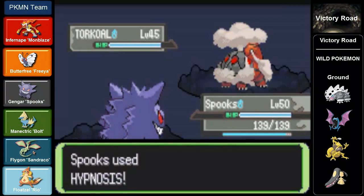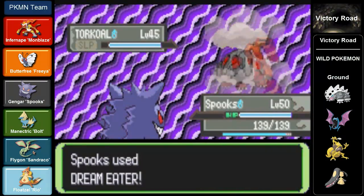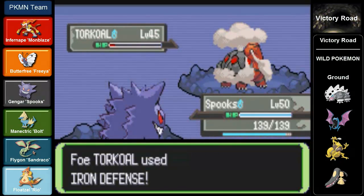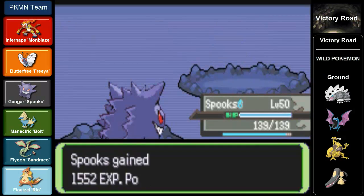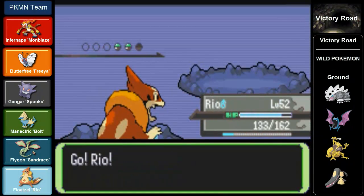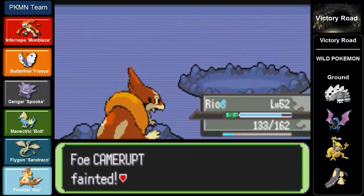I forgot his profession - either he's a Kindler or a Hiker - but he has 3 Pokemon and he starts out with a Torkoal. Not too difficult. Spitz takes it out with a Shadow Punch. Next up is a Camerupt, so yeah, business as usual - send out Ryo, use Waterfall, and yeah the rest is history, one-hit KO.